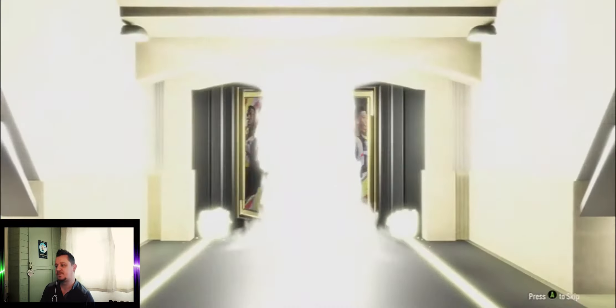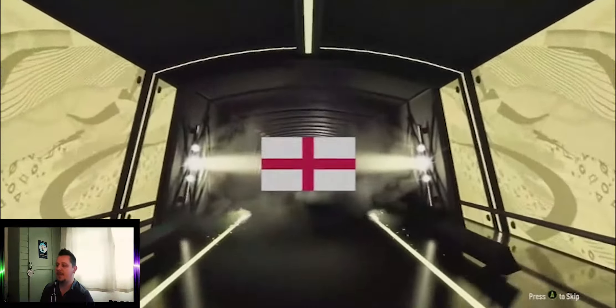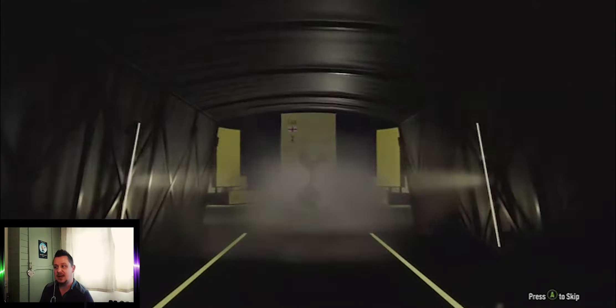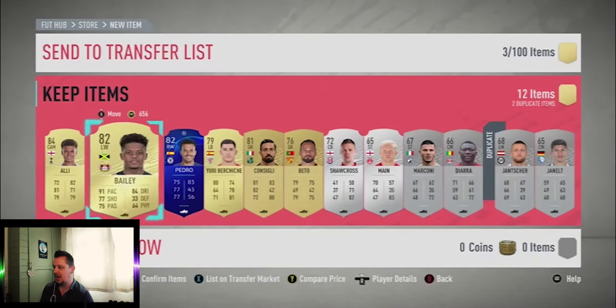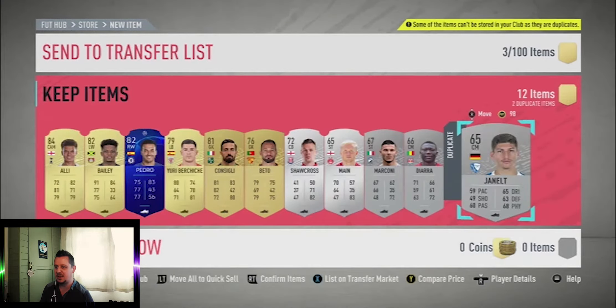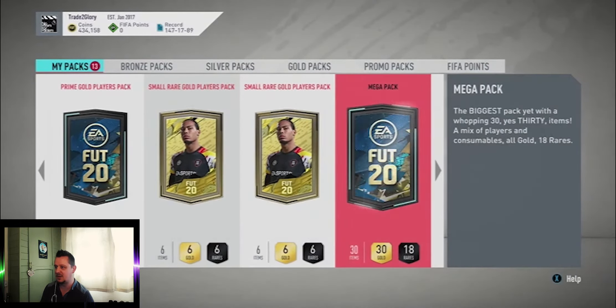There's something in it — it's just a board. England cam — Dele Alli! Not a bad 84 in a prime electrum players pack, we'll take that. Bailey, Pedro — quite a few nice cards in there, though no one from any decent leagues, so we'll quick-sell those. Hopefully it gets us straight back into the store — and yes, we're straight back in.